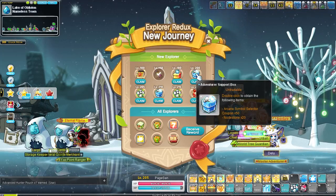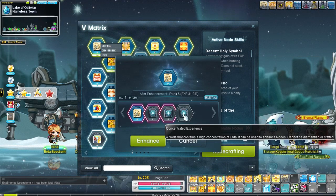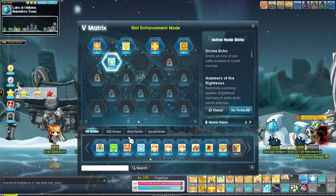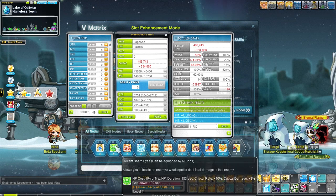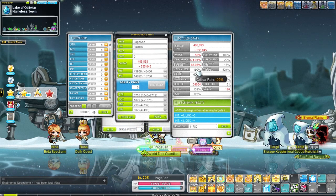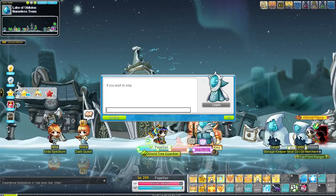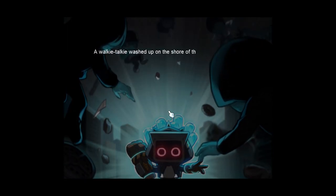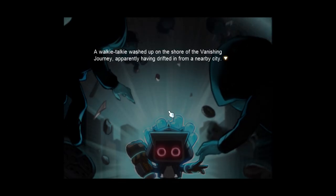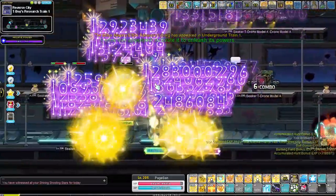We reached level 205 and it's time for some more upgrades. I claimed most of the rewards from the Explorer Redux event and used the EXP node stones on my Holy Symbol node stone — the more EXP, the faster we level, and the more drop rate, the more nodes we find. In our new slot I added a Decent Sharp Eye skill, which increases critical rate and critical damage, so now I can swap out one of my critical rate link skills for more damage. Reaching level 205 we also unlock Reverse City — you have to complete this questline as it gives you about a level's worth of EXP and rewards you with additional symbols. In my case I already completed it once before so I just skipped it and kept grinding.